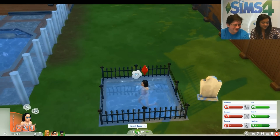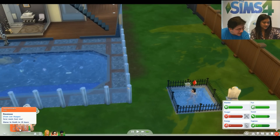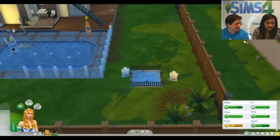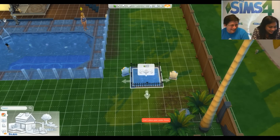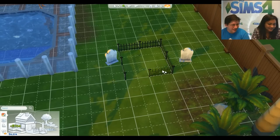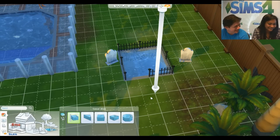Looking at her moodlet we can see exactly how long until — and there we go. If the pool isn't large enough they won't get the drowning animation. We need to make a larger pool. When they die in the pool there's a really gruesome animation, and they kick the bucket immediately.